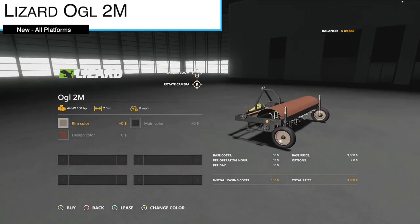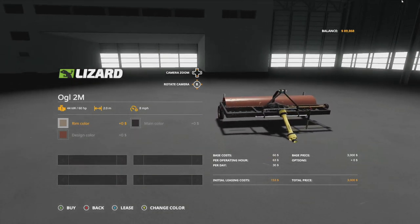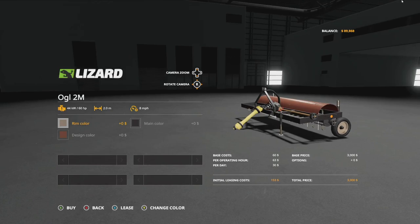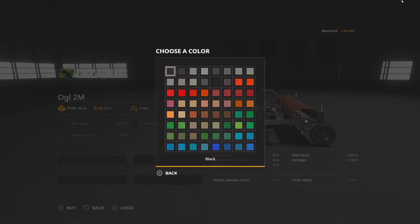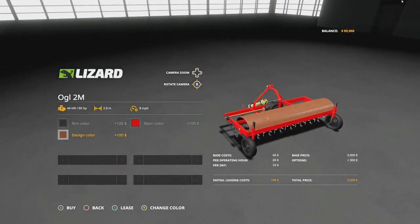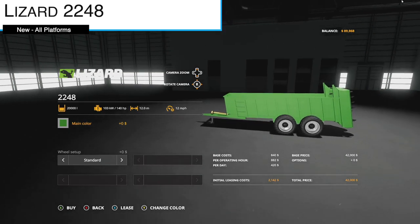Next is the Lizard Ogled 2 ILM. On consoles it's going to be four slots for the first one, one slot for everyone you buy after that. This is a beet topper — you go through your sugar beets and simply top them, take the tops off, then you can harvest. 60 horsepower required, two-meter working width at eight miles per hour. Customization options include rim color and main color, which is the frame, and design color, which is the back section.